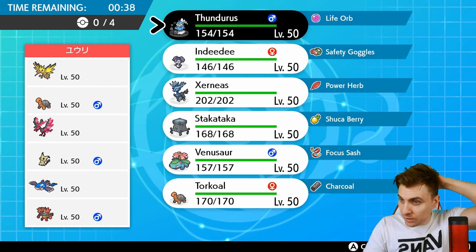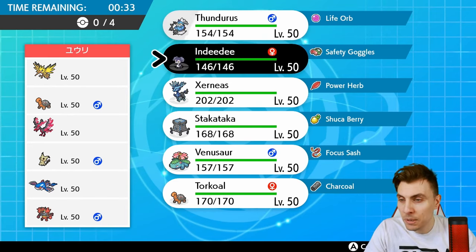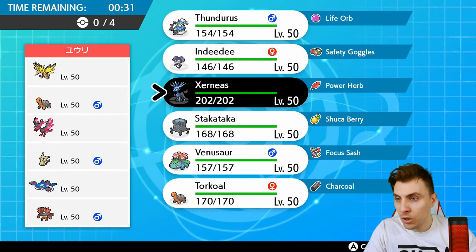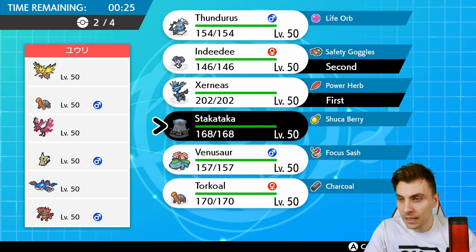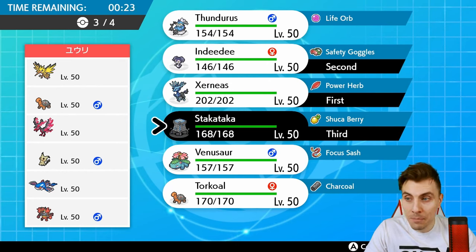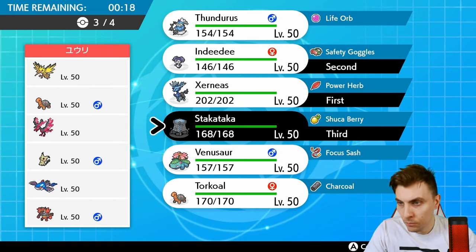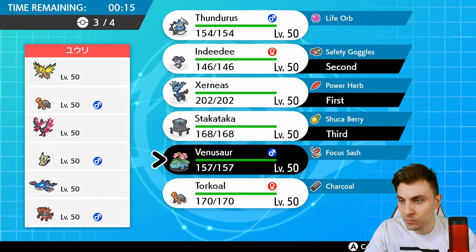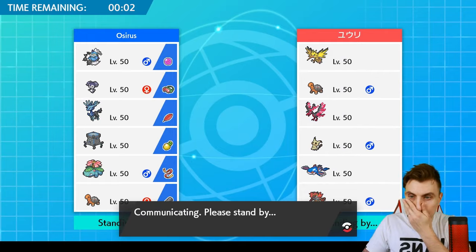Xerneas is going to be faster than everything on my opponent's side, with a free Geomancy - not much they can do other than potentially Fake Out from Incineroar. We could lead Xerneas and Dynamax, and have Staka-Tau in the back to bait maybe a Trick Room set-up from Mimikyu if we see it lead. Thunderous is probably the better last slot option overall rather than Venusaur.